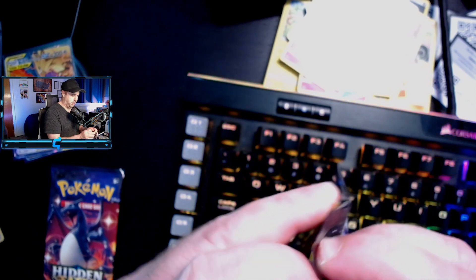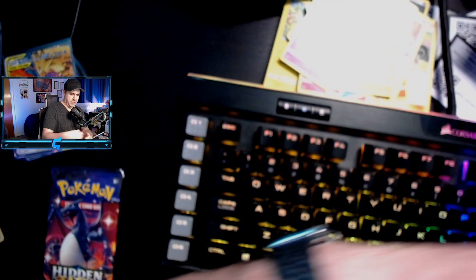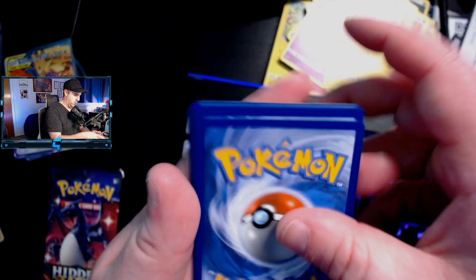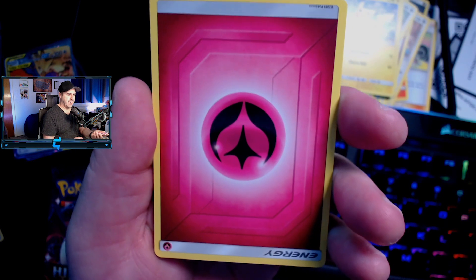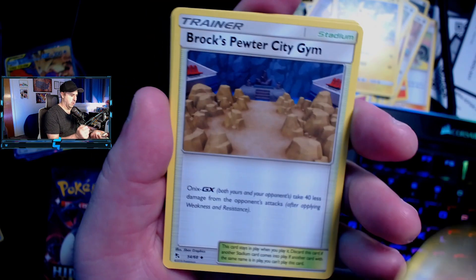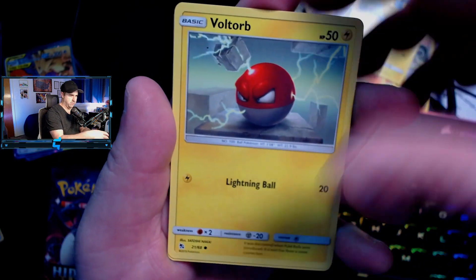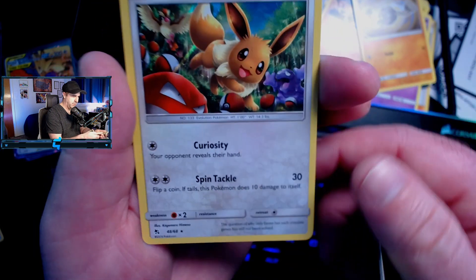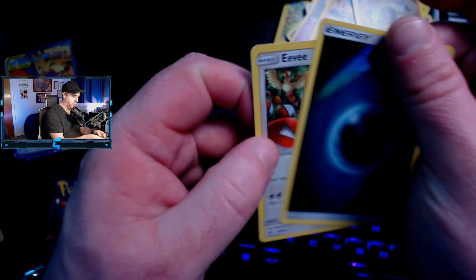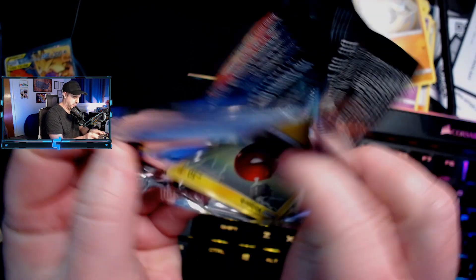We get a reverse holo Bill's Analysis and Electrode — a reverse holo rare and just a normal rare. Two packs left in this opening to get some magic and not make this a total disappointment out of two tens. Every single energy in this ten is backwards and that's very strange — I've never seen that before. Third pack: Koffing, Cubone, Geodude, reverse holo energy, and a holographic Eevee. I don't think I have that Eevee holo. Still nothing crazy. One pack left to redeem these two tens.